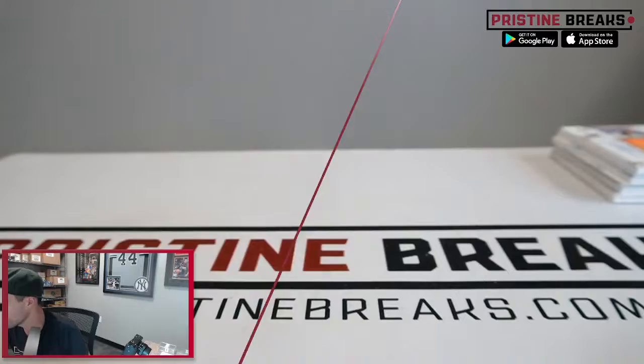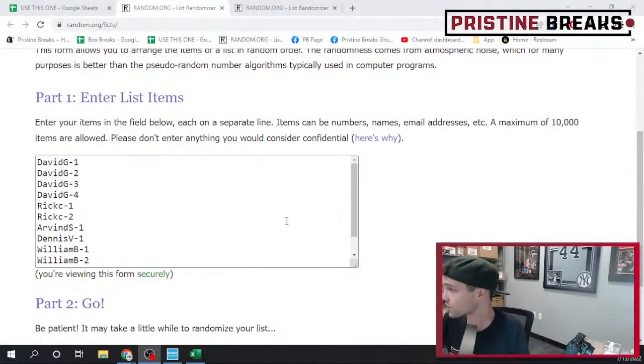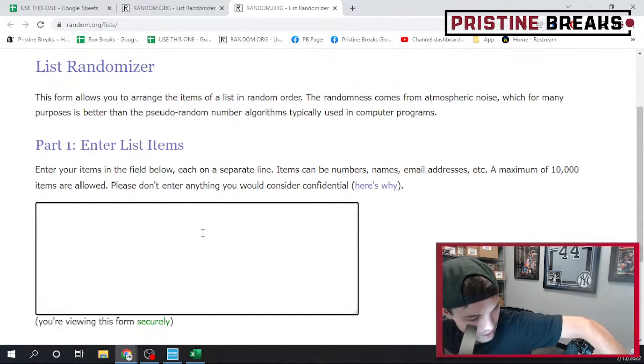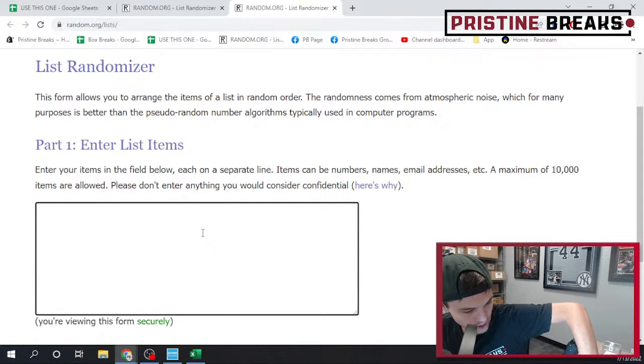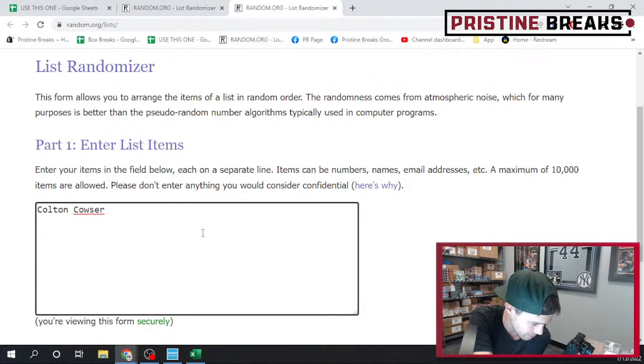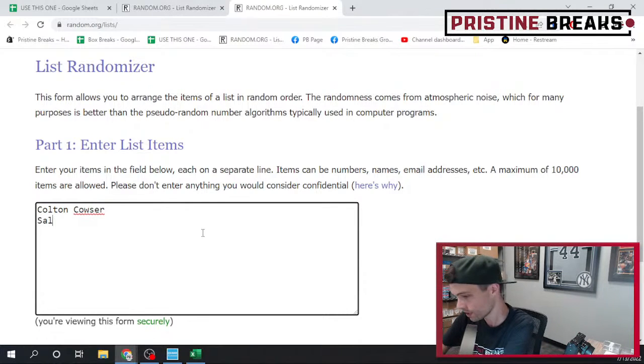Let's get these into the randomizer. Got your 12 spots here — this is the order in which you guys purchased. We're gonna hit this list three times after we type all these cards in. If you want to jump in and get some more spots, head on over to pristinebreaks.com.